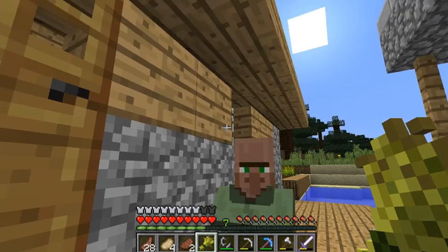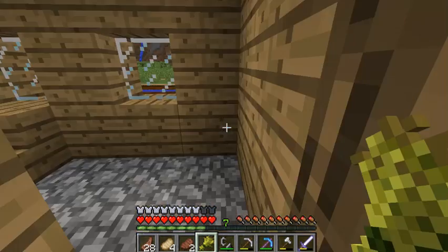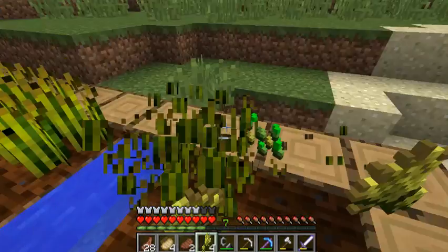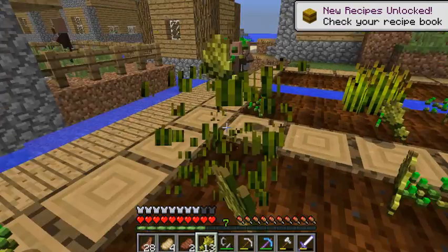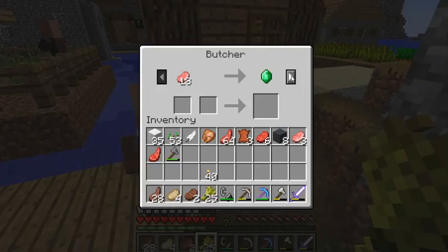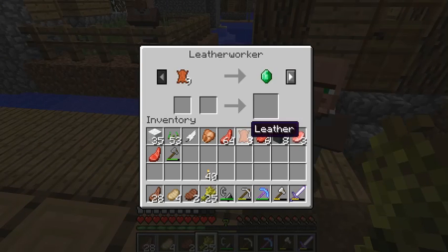A lot of people only go to villages just to raid the blacksmith's house because the blacksmith usually has iron, diamonds, obsidian, and a bunch of stuff that takes forever to get. There's a leather worker — okay, and there's one that has mutton trades, that would be really useful.